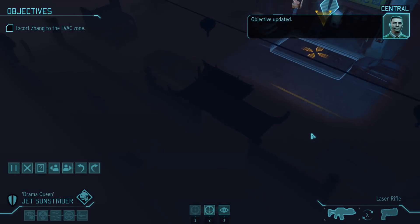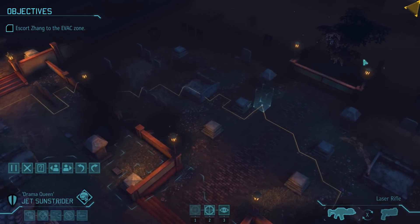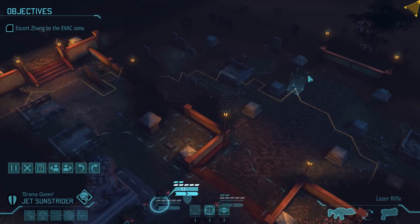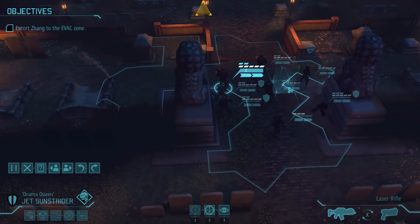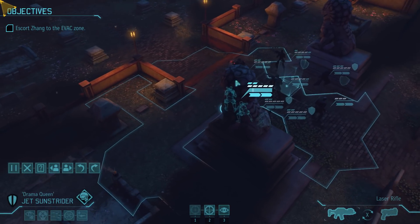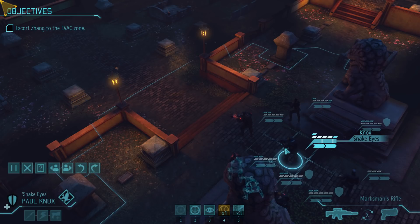So it's the Zang mission. All we have to do is get over there and get out. The game is gonna throw a whole bunch of reinforcements our way and we're gonna have some regular enemies on the map. In order to get a bit of a feel for that...